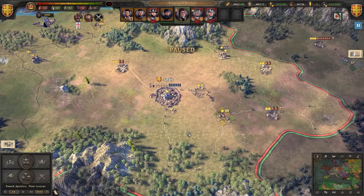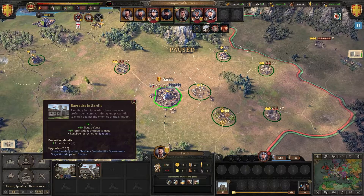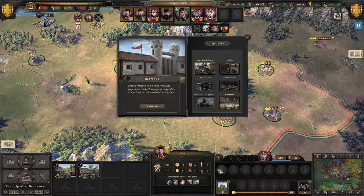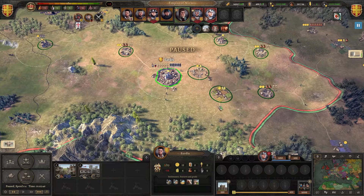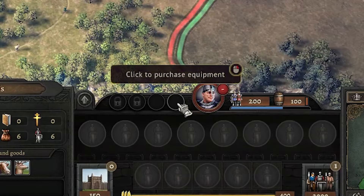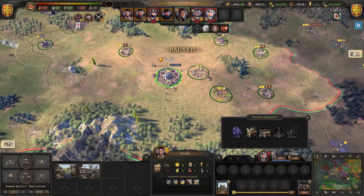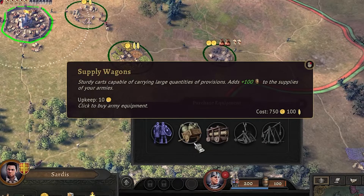What we can do, as I said, is build barracks and make the siege workshop. But when we click here, there are no siege units available. That's because you need to get your general into a city, click that small circle, and you can see the option to click to purchase equipment. Here we can see supply wagons which give 100 extra supplies.